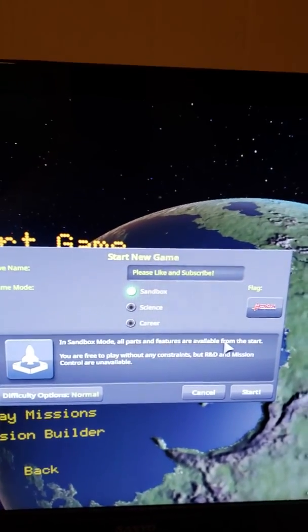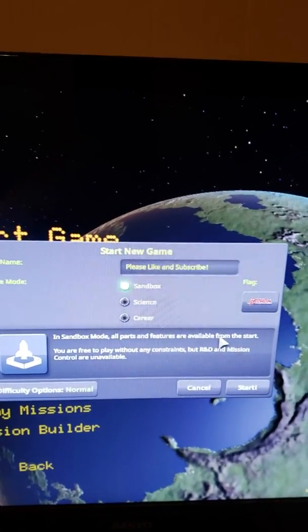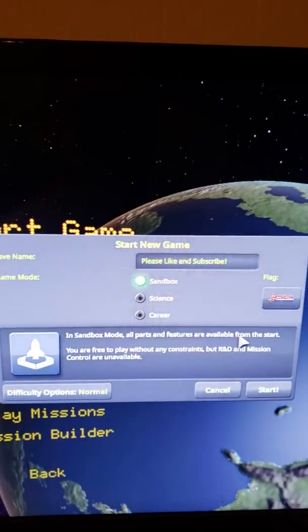Kerbal Space Program is a game about making spacecraft and launching them into outer space. There was this new update called 1.7 that we are going to investigate today.